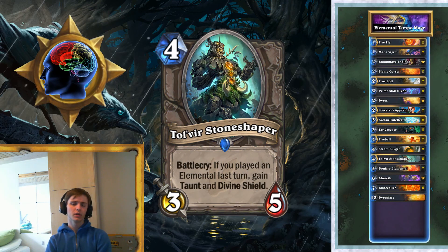Steam Surger is just a solid minion trying to fit the elemental theme in the deck. Then we've got Tol'vir Stoneshaper. The Stoneshaper is here for beating aggro decks, and the elemental synergy is so strong it just makes sense to play it. It can also be used to beat down opponents because the divine shield is quite awkward to get through. It's a solid minion — overstated for the cost if you manage to put an elemental down the turn before, and you're often going to be able to do that.